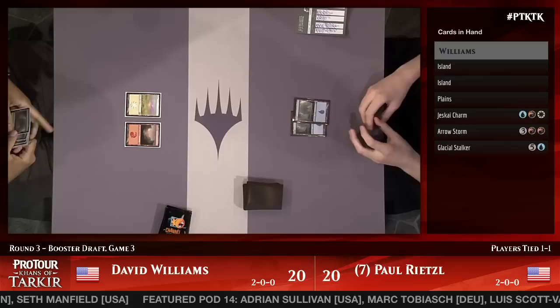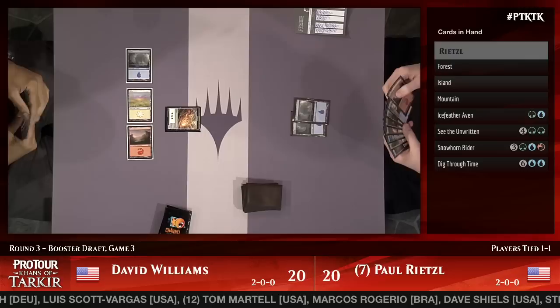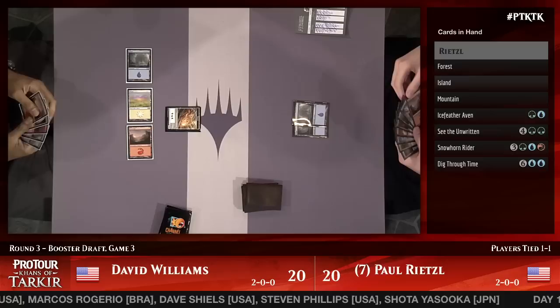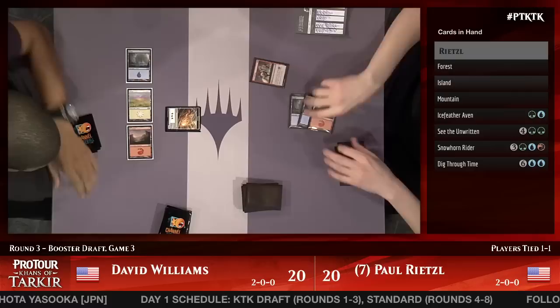All three colors for Dave Williams, which is good. Rietzel has two islands and nothing on turn two. Rietzel's hand has Dig Through Time, See the Unwritten, Ice Feather Aven, and Snowhorn Rider — a powerful hand, and even though he's played two islands he actually has enough to cast all of it. Williams has drawn an Arc Lightning for the turn and he's going to take down the Glacial Stalker while he still can, dropping Dave Williams down to 19 in the process.